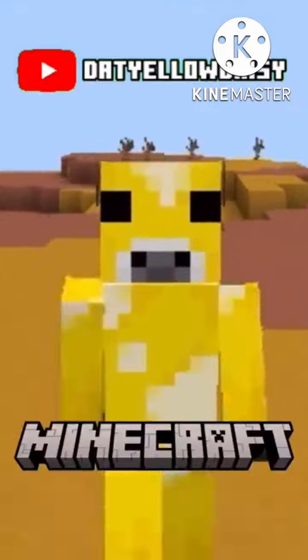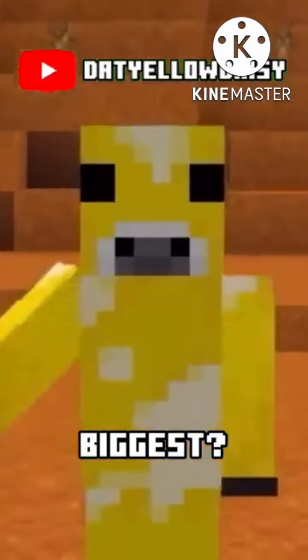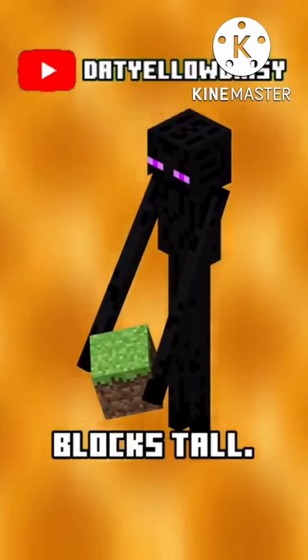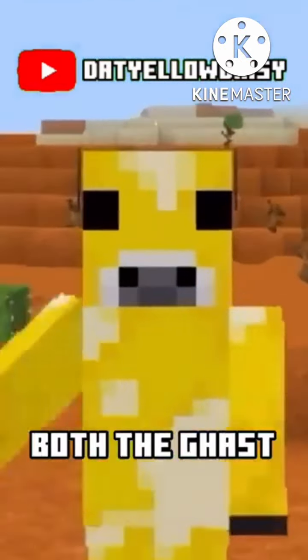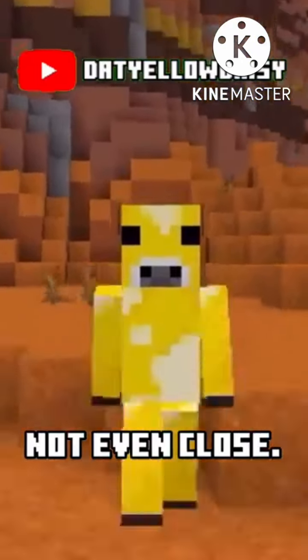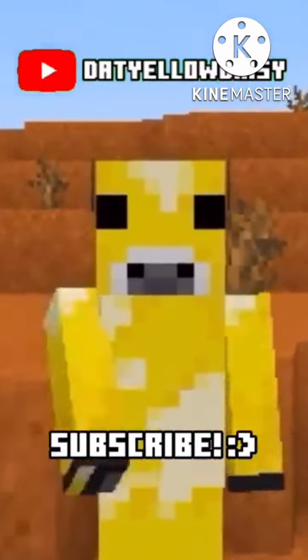What's the biggest mob in Minecraft? We know the baby turtle is the smallest mob, but what's the biggest? Each block is a meter tall. So an enderman is 2.9 blocks tall, but the warden is taller — it's actually three blocks tall. And then we have both the ghast and the wither boss, which are both under five blocks, but they're still not even close. Watch till the end to find out who it actually is, and be sure to subscribe.